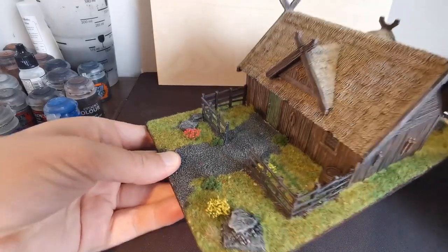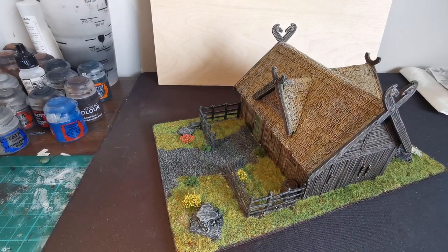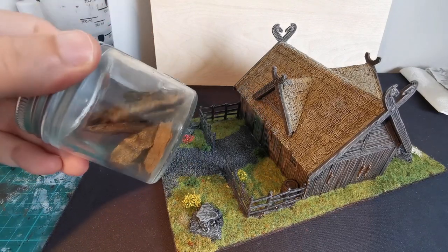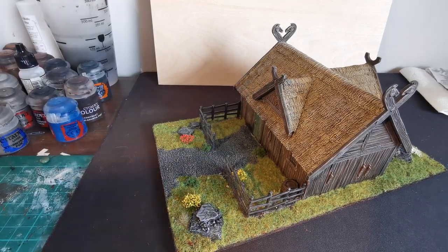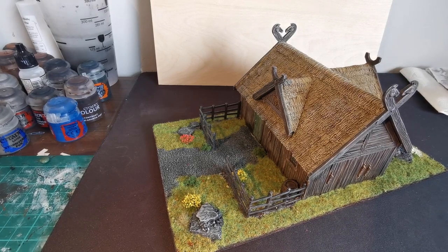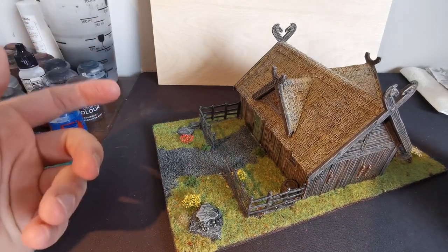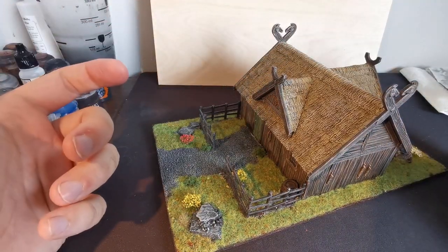I added in a couple of schist rocks — that's another ingredient that's always good to have in your basing arsenal: a jar of rocks. These are actually from Central Otago, where some of the Lord of the Rings was filmed, so it's fitting to put them on. When I go to Central Otago I just grab a handful — nice and cheap — and they last forever. The cool thing about schist rock is you can snap it and make it whatever size you want.